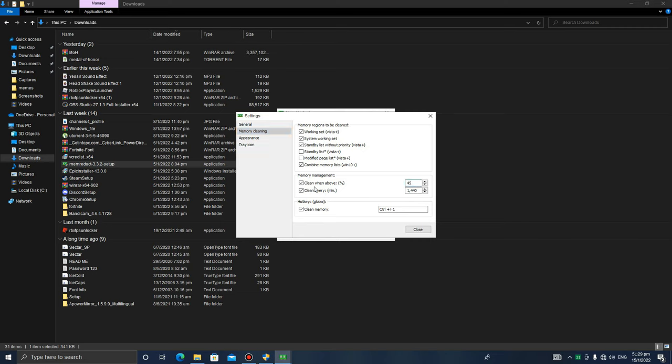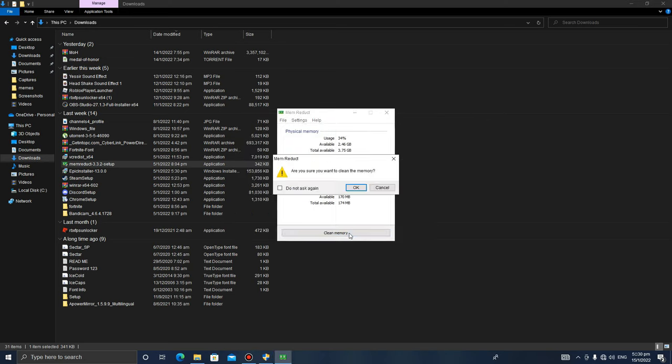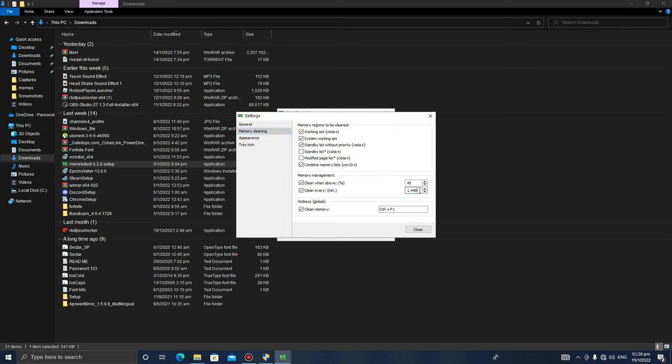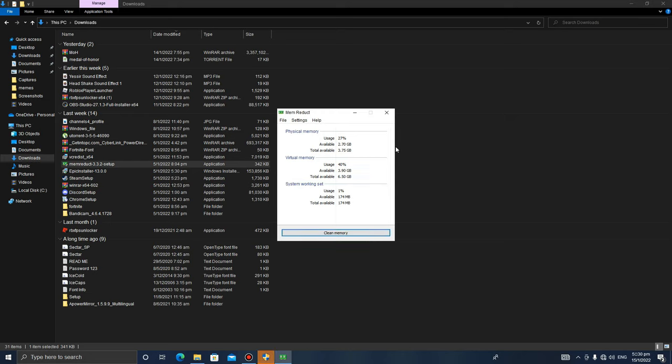In Memory Clean settings, make sure you tick all the options — they'll be unticked by default. Then set it to clean when RAM usage is above 45%, and set the interval to every one minute. That's the settings I always use because everything moves faster that way. Close that, clean your memory, and it should be good. The number may not change much if your settings were already applied, but it works.